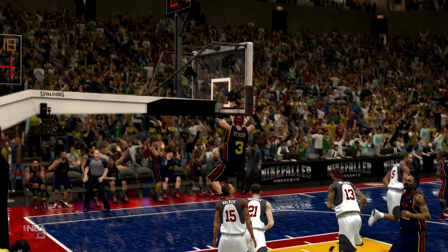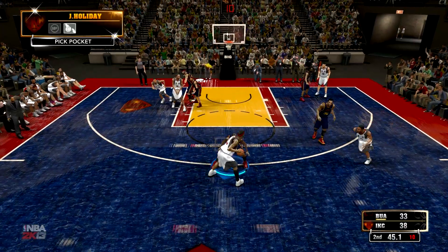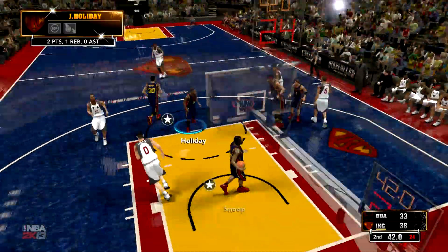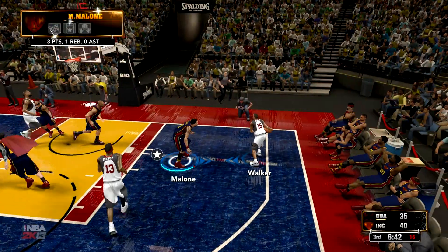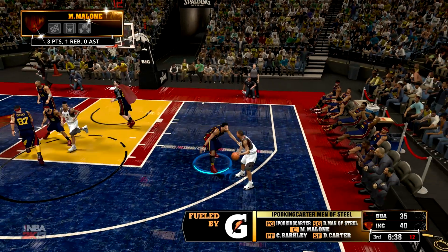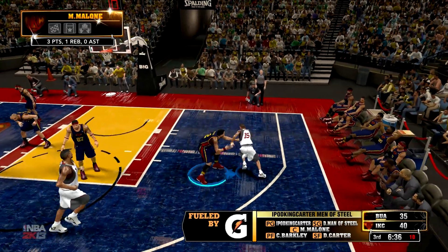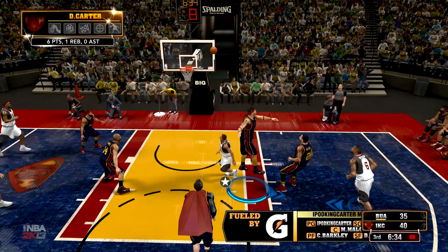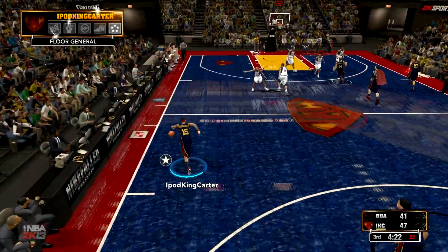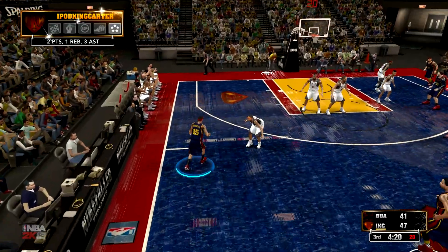Oh my goodness, how did he get that slam dunk to go down — look at that! AI posterizing people in the paint, you know that's only gonna happen on this team. But Kemba Walker is just going to keep on shooting and keep on embarrassing me, as he embarrasses Moses Malone on that mismatch with a beautiful floater — two more points for Team Under Armour.